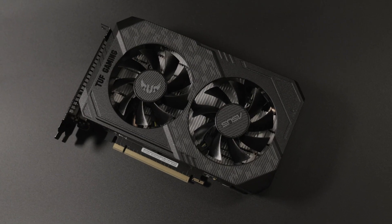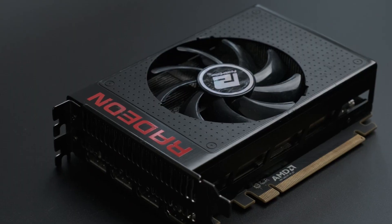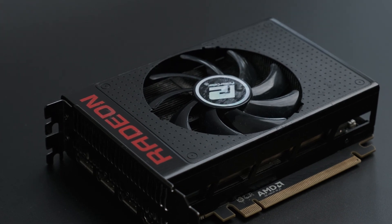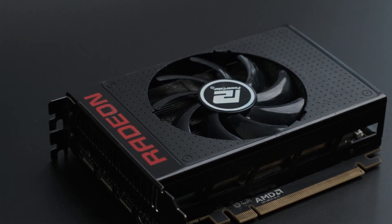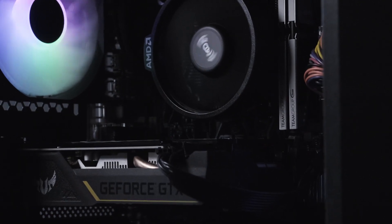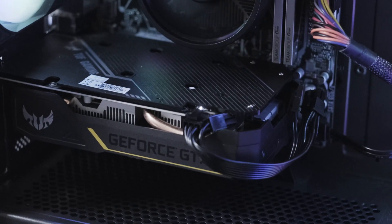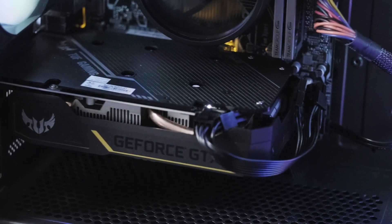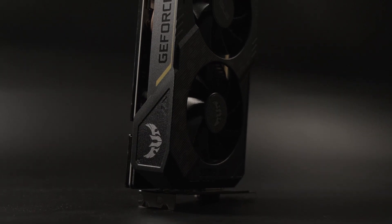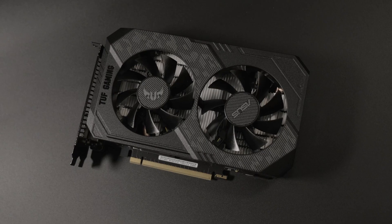Today, while neither card appears on the used market very often, you're more likely to find a 1650 Super than a working R9 Nano. Prices at the time of writing are within about 15% of each other, and given the better overall performance, longer lifespan, better availability, as well as still being available to buy new if you just have too much damn money, the winner of this duel is the GTX 1650 Super. Thanks for watching — kindly do the usual YouTube things if you feel so inclined, and I'll see you next time.